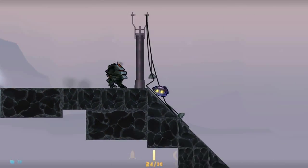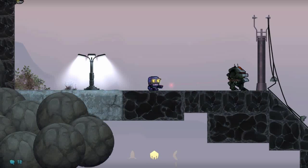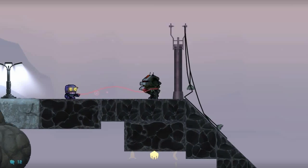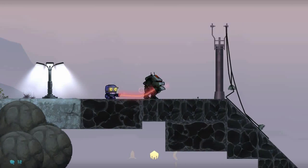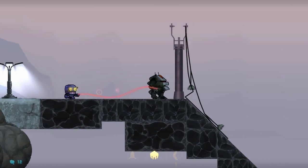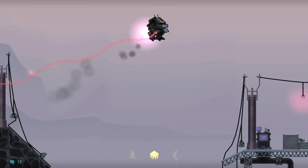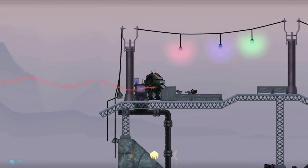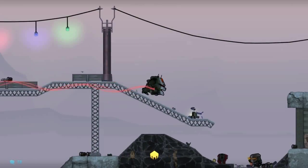One more feature I want to show you is the hacking device. The hacking device is exactly what it sounds like — I can hack my enemies and control them. So basically we have the platform movement for Cobalt, but also the platform movement for all these enemies to play around with.